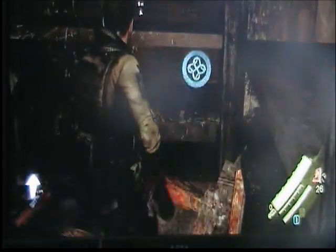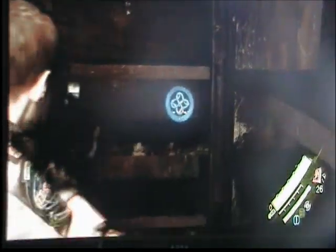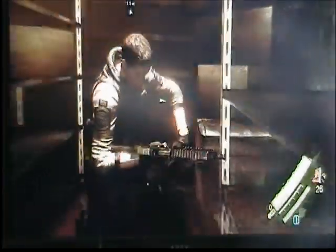You want to come all the way down into this next room when you open this door. Come straight back to this lone crate, get it out of the way and you've got the emblem right there. That's the second one.